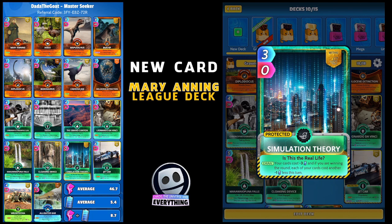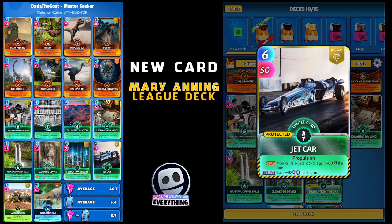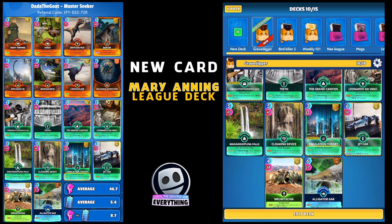Simulation Theory is the next science card - I'm a little bit worried about energy, I may have gone overboard with the energy preservation. And then Jet Car, my old favorite: play it in the middle and the two cards either side are going to get plus 80 power this turn, then for the next three turns you lose 40 power. Jet Car works really well so I've included it.